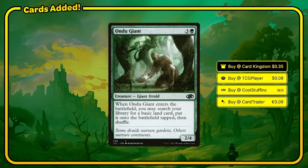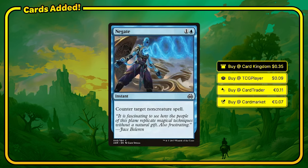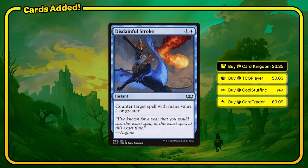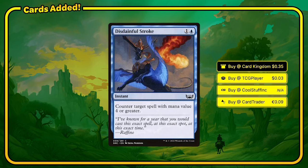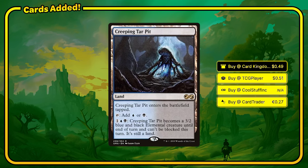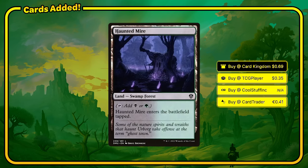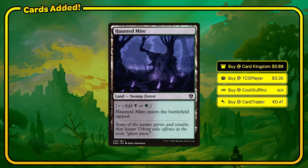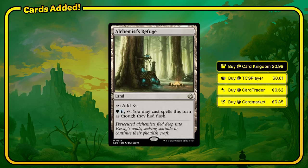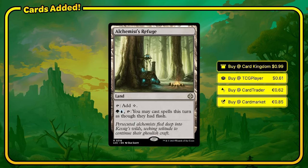Undo Giant is land ramp on a body — probably our worst option in this arena, but still pretty good. Negate stops one of your opponents' nasty non-creature spells. Disdainful Stroke is very useful since most of your opponents' lynchpin spells are going to cost more than 4 mana. Creeping Tar Pit is a nice dual land that can become an unblockable creature. Tangled Islet, Haunted Mire — when we play cards that can search them up directly, their stock does rise. Alchemist's Refuge lets us play spells as though they had flash for 2 mana, and with all the ramp we're playing, the 2 mana cost won't be difficult later in the game. That's it for the $10 version.